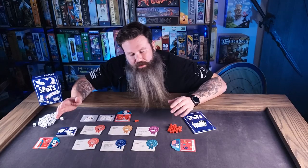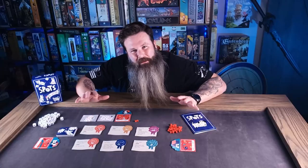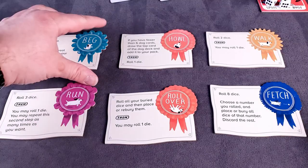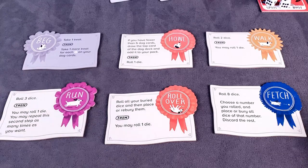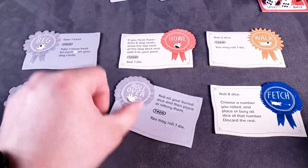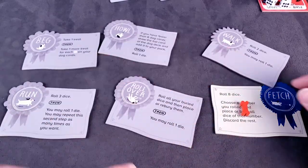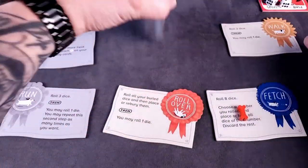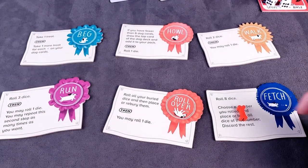During their turn, players won't simply roll dice — they have to do one of these tricks. Depending on which trick they choose, there are certain limitations and a special order for how they roll the dice. When you choose a trick, you flip it over face down, and no one else can choose that trick until all tricks get flipped except one. Then that remaining trick gets a treat added to it, making it more enticing, and then you reset all the tricks. You can choose from any of the tricks, and this one will give you a bonus treat.